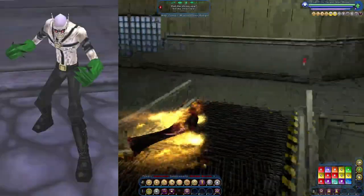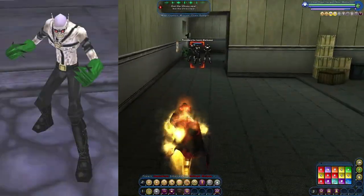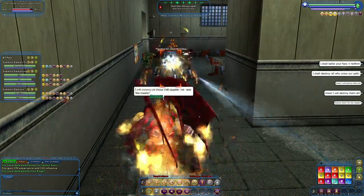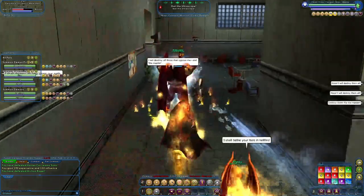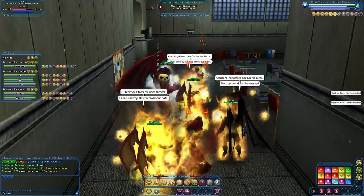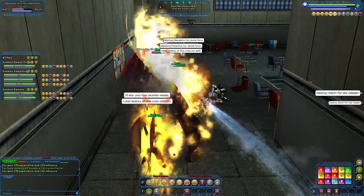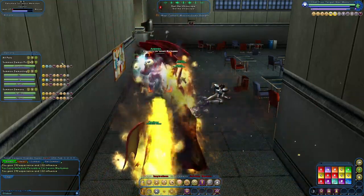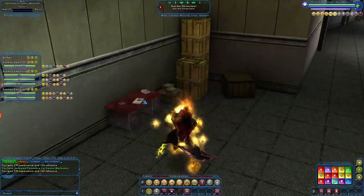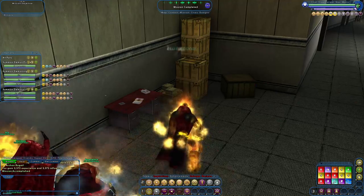There are also vampires you can run across. They have whitish-gray skin, are bald, with vampire ears and fangs, and green gloved hands with claws. In melee that's what they use, but their ranged abilities deal a lot with dark miasma — they like to steal your life, which is very fitting for vampires.